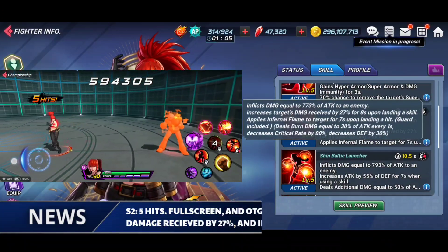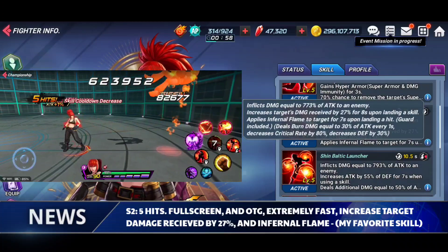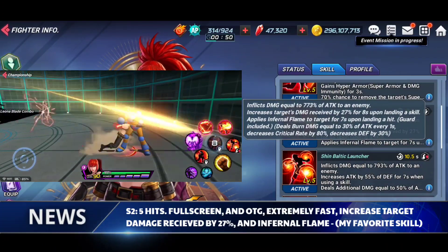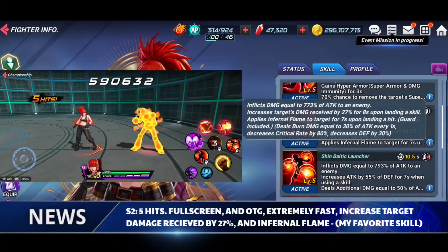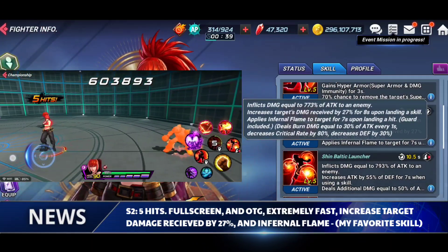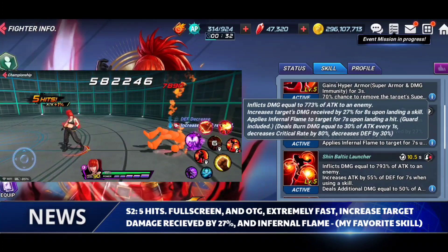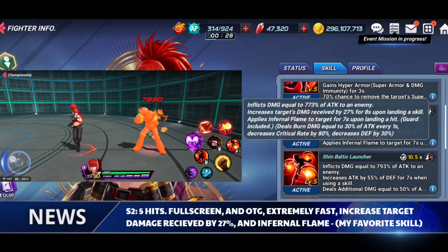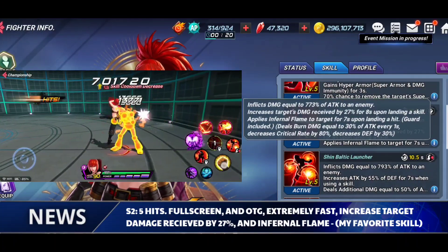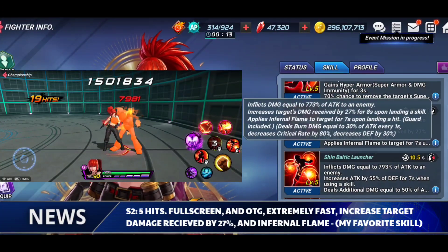Next up we have the S2, which increases the target's damage received by 27 percent for eight seconds upon landing a skill, and it also applies Infernal Flame. This ends up being my favorite skill for Leona — it is five hits, has off the ground, is full screen, and is very very fast. This is a skill that is going to be very good especially for mobbing or PVAI. As fast as this thing is with the range it has and off the ground, this is a very dangerous skill that I really like a lot.